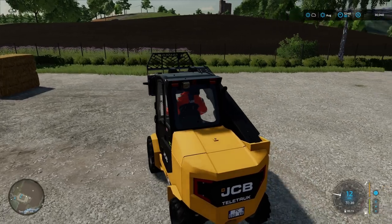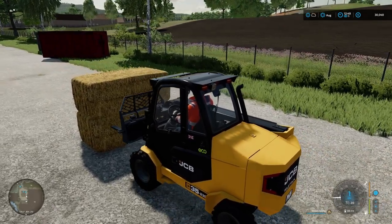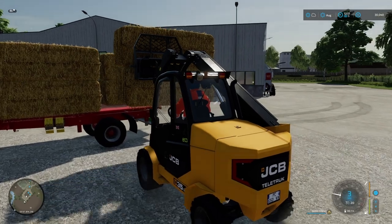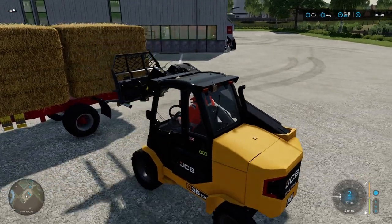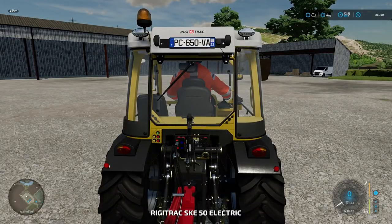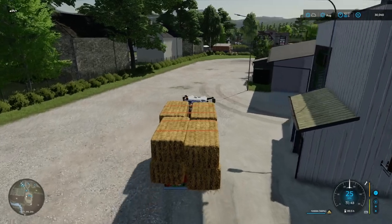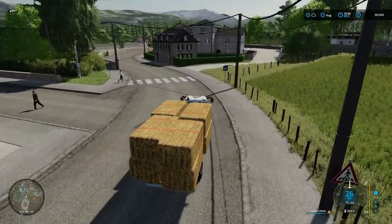Unlike some of the other greenhouses that we have in the game, this big greenhouse requires both solid fertilizer and manure. So we have negotiated with the animal dealer that he will put up a silo very close to us — well on our land — but very close to the animal dealer shop area. And we're about to get manure from there at a reasonable rate in exchange for having the silo on our property. We've got those eight bales loaded.